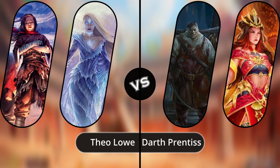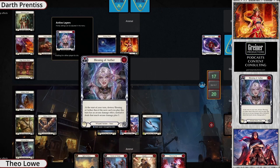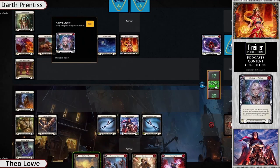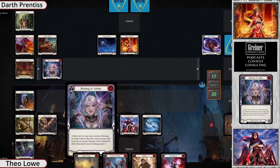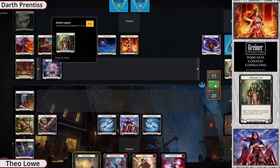Welcome to the Clash Bash League, I'm William Table and Legs. Our match today is between one of my best friends — no bias — Darth Prentice, and Theo. Theo is running Ira today, which is typically a tempo-based deck, as one of his two decks. The deck that's going to be thrown out here against Darth Prentice's Blaze — more of a combo wizard deck, kind of like Kano.